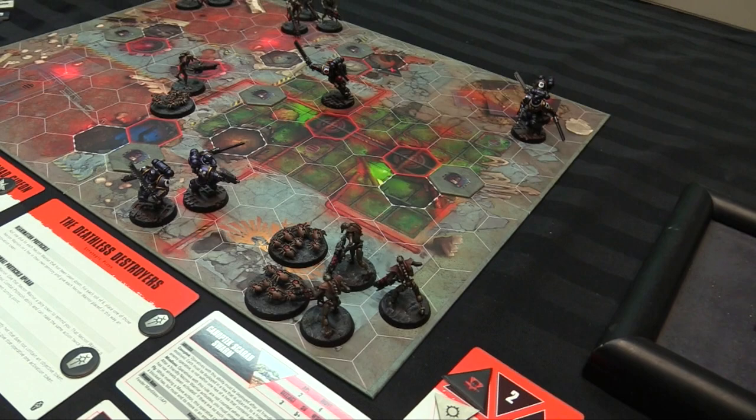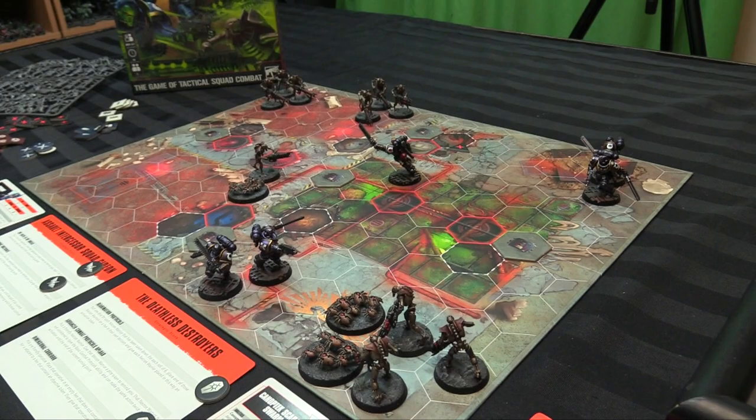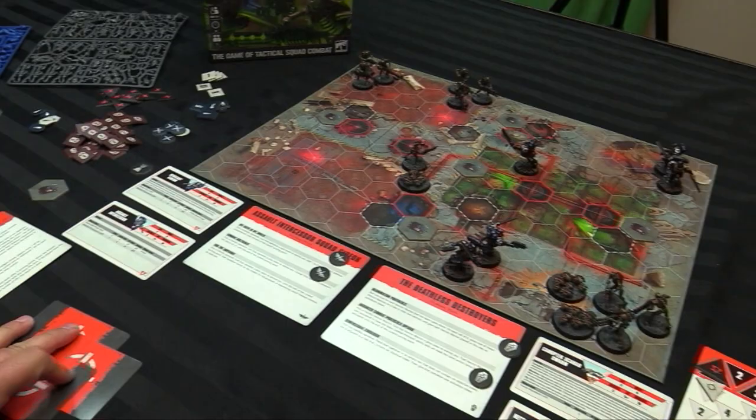Once deployment is done, the special rule for Scarabs kicks in: they're placed immediately after deployment, adjacent to a Necron warrior but not adjacent to an objective hex — so you can't place one to score an objective immediately. The key chain-activation rule: after a Necron warrior activates, you must immediately activate one Scarab operative with this ability that hasn't already been activated. Targets of Opportunity can also be discarded and redrawn; for demonstration purposes, I'll hold onto the ones I have.